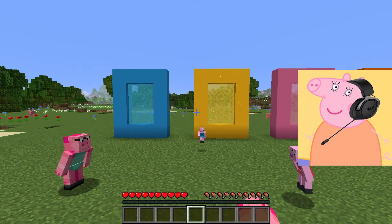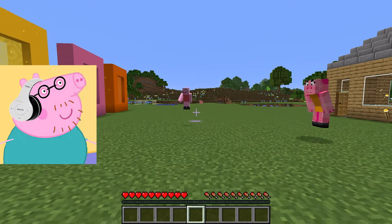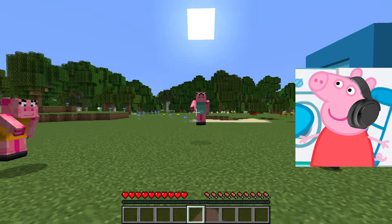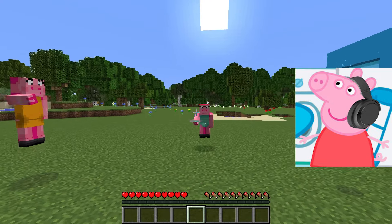A few moments later... What? Is that possible? I thought portals were always the same color. Yes, I thought so too. They look amazing. Each portal has its own unique color. I found a portal that was bright blue, like the sky on a sunny day.